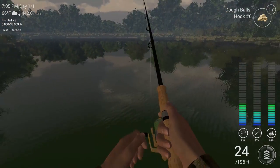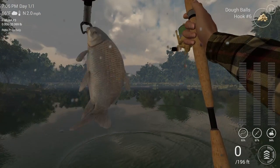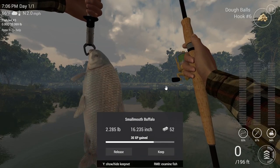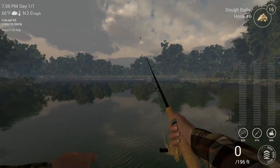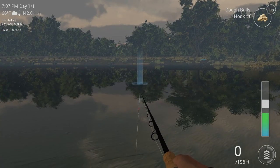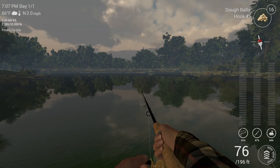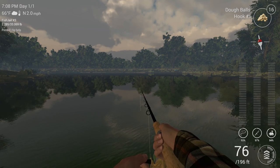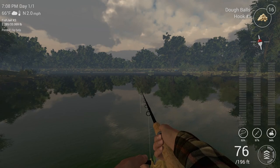This is your typical smallmouth buffalo right here — 30 experience and around $50. These guys are a great way to level up real quick and get considerable prize money. Just repeat that process: number six hook, dough balls, 60 to 100 feet out, 60 to 65 inches of leader. It's that simple — just wait a little bit and they bite.